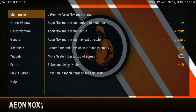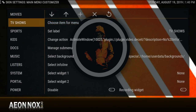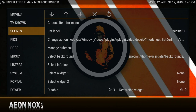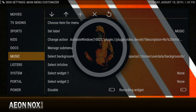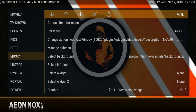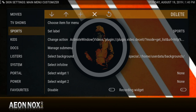Another thing I like about this particular skin — go to Setup, Ian Nox Main Menu. There are some things here that you might not use. For anything you don't need, push to the right, go up to where you see the arrow and the X — that X means delete — and just delete it. I'd get rid of a couple of items I don't use.